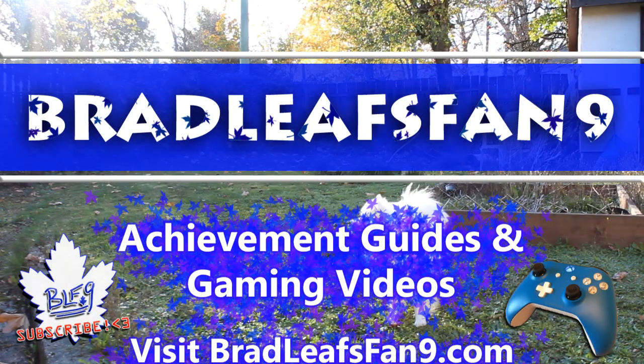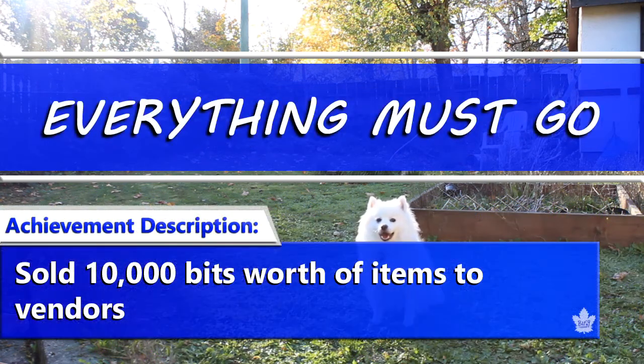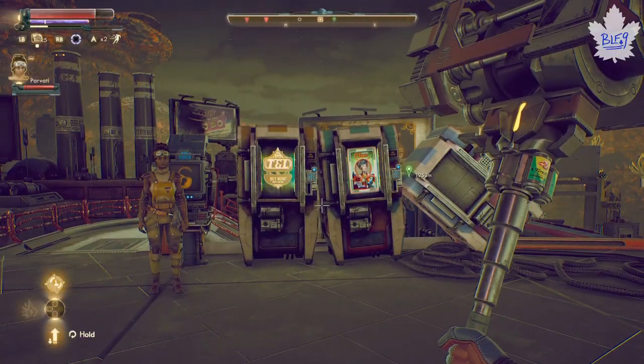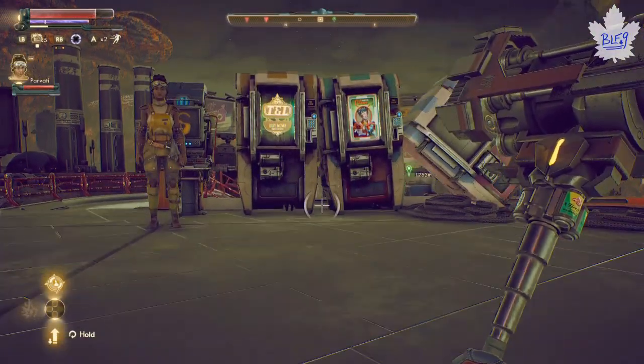Hey there everybody, Bradley's fan nine here with The Outer Worlds. In this quick video I'm going to show you how to get the 'Everything Must Go' achievement quickly, where you need to sell 10,000 bits worth of items to vendors. It sounds like a lot if you try to sell things to these vending machines, but there's actually one little trick.